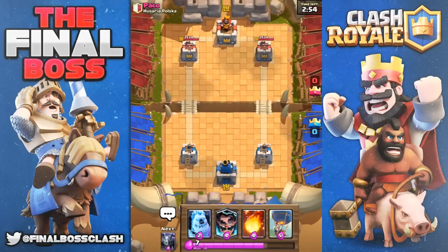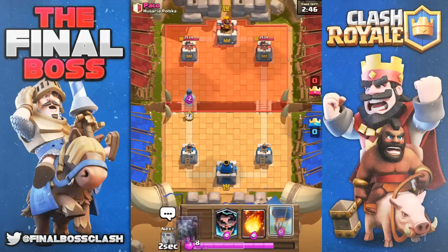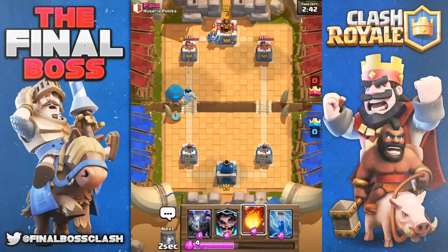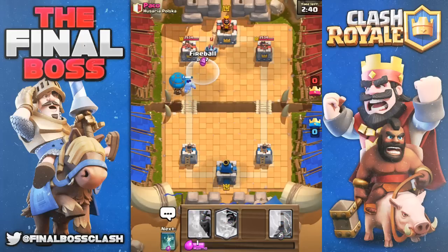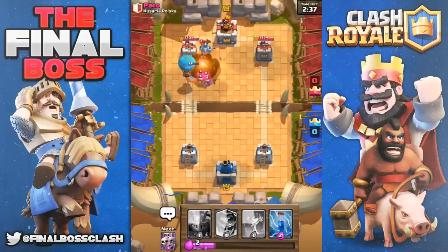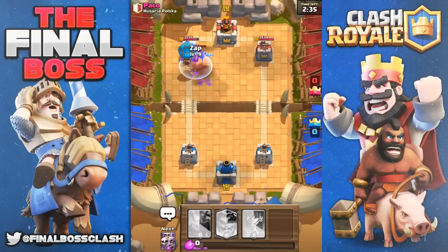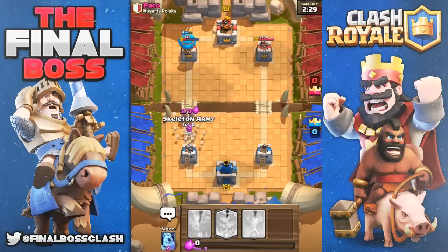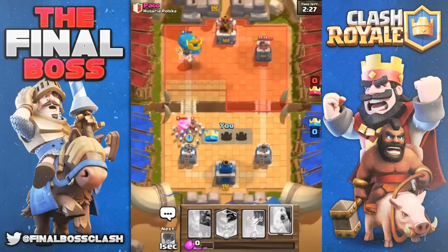Alright, Paco, give it your best shot. We're gonna go ahead and start with the initial push. We got the ice golem leading, and this is typically the push you're gonna do. He's got the mega minion coming in. Tombstone — the ice golem pops. We're going ahead and take down the tower.